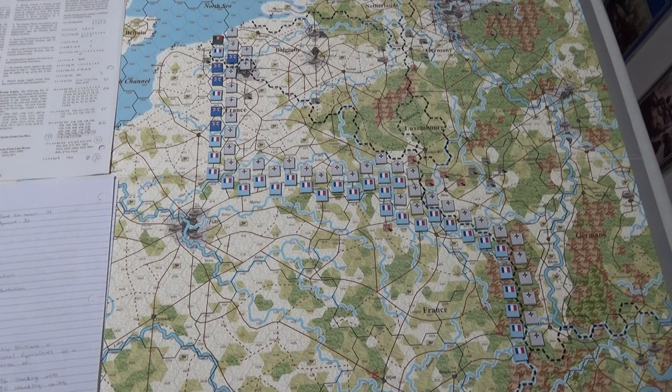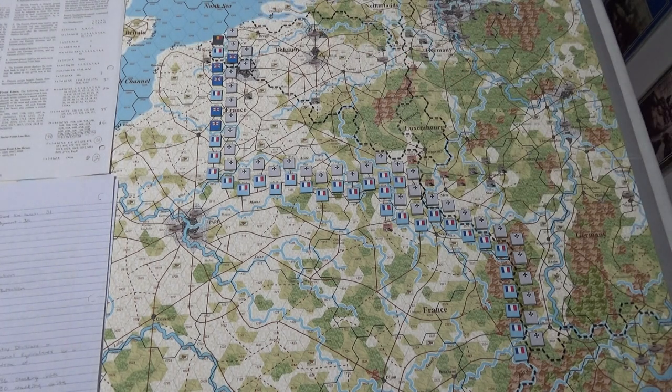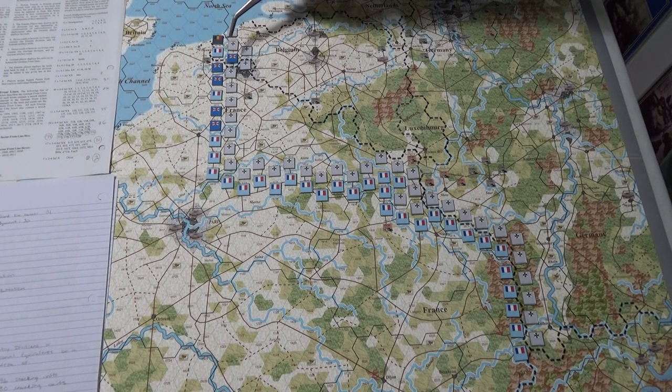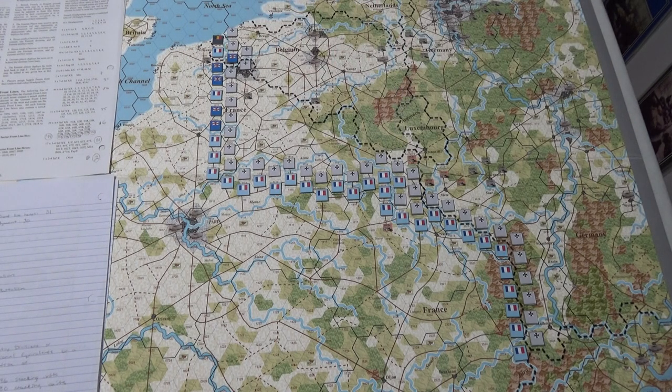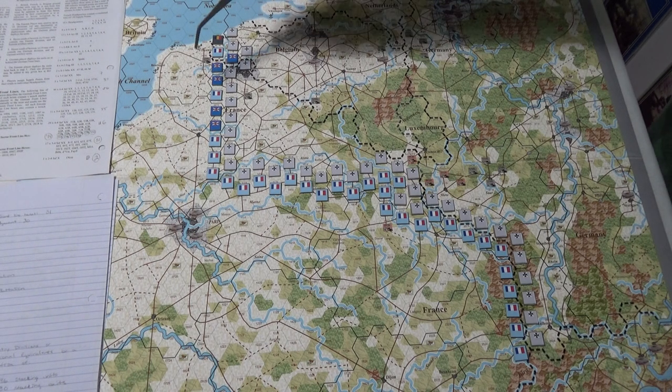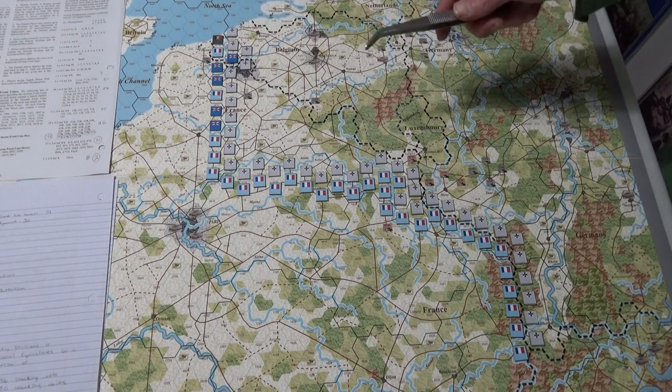Here we go - you can see all these hexes and markers, which are the front lines and frontline sectors. That's the frontline sector for Belgium. The British have two frontline sectors here, both interposed with French troops along here. When you set up, each side has to place their units either on a frontline hex in their frontline sector, in a hex adjacent to a unit already in the front line, or adjacent to one of their headquarters. I'm doing the French first.